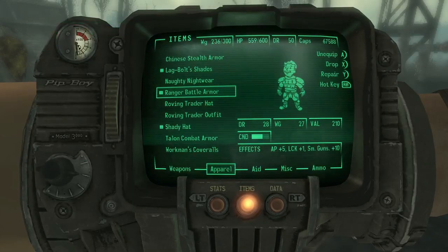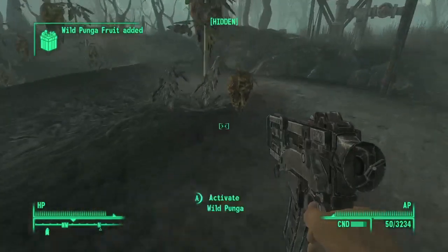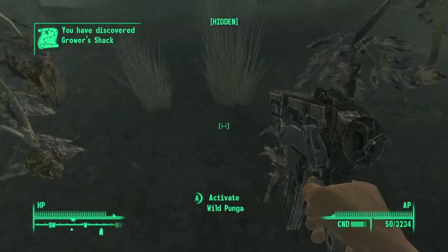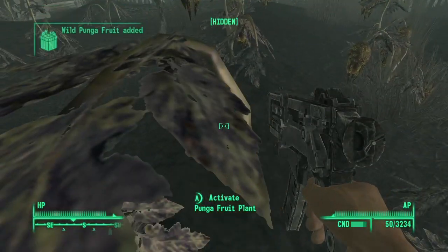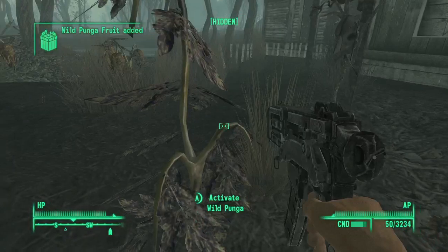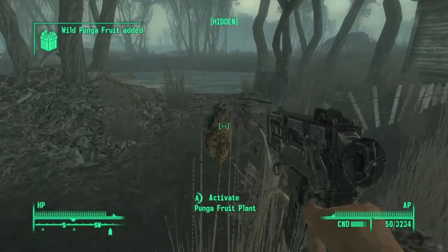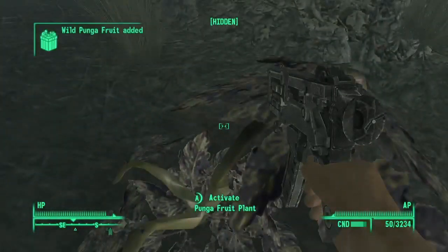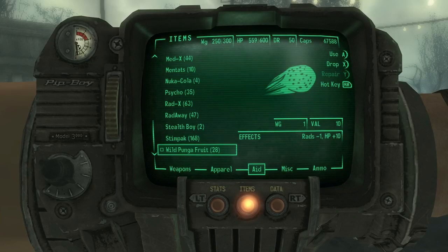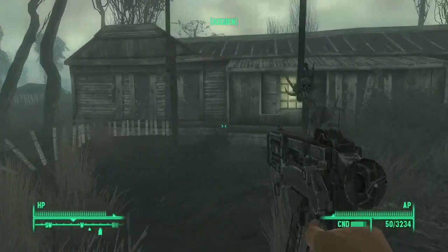We have 14 - I needed 20 I think, plus I got some more back at the hotel. We're gonna get 20 right here probably. We can go turn that in before we go back to the cathedral, because then we can go steal all their stuff and do it all again I think. We have 28 - that's plenty. So did we discover another location? We did - the growers' shacks, they grow Punga.